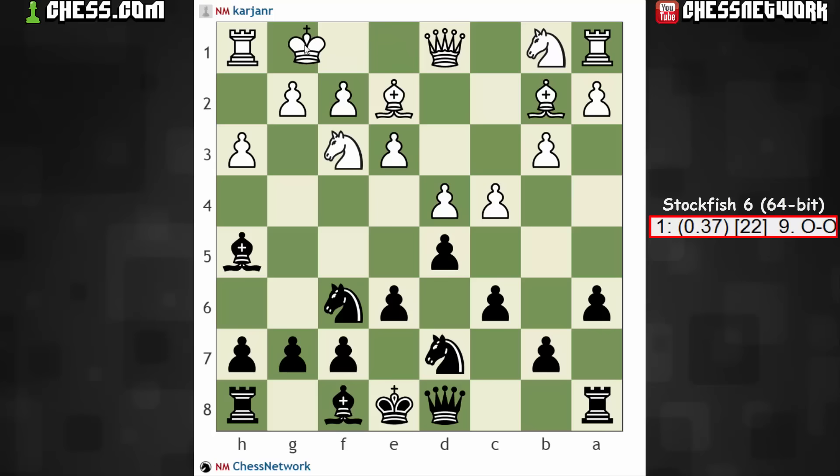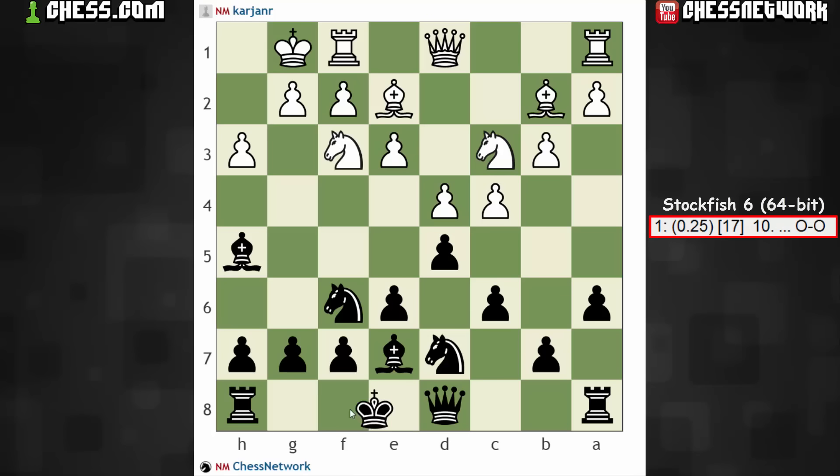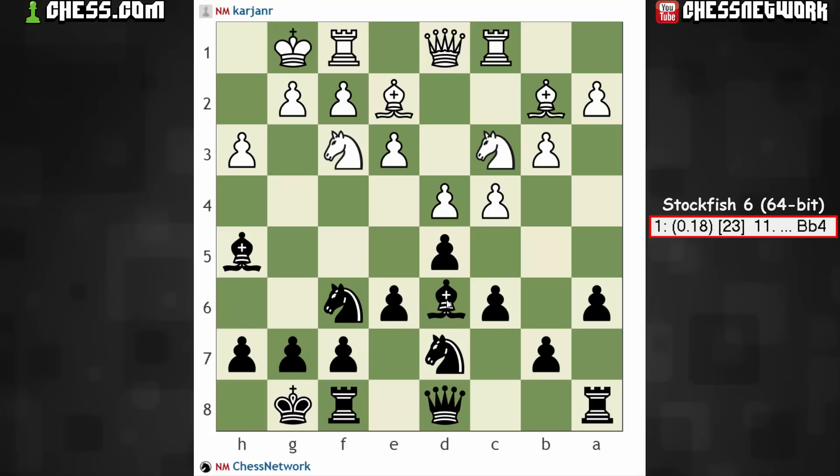If they were to castle here, I would probably follow up with bishop e7. They say knight c3, castle. Some pretty natural moves. Rook to c1, and now it's calling out for bishop to b4. I guess now that if the knight is playing to c3, I could even think about bishop to d6. There isn't this knight e5 idea anymore — although there might still be this knight e5 idea, because on bishop takes bishop, there's knight takes.